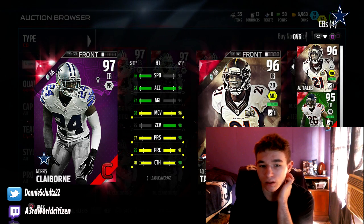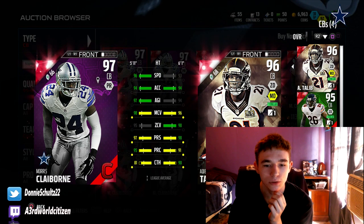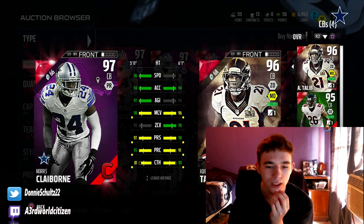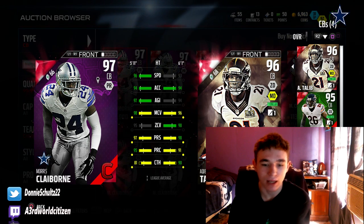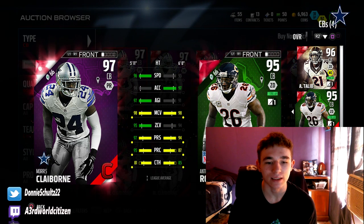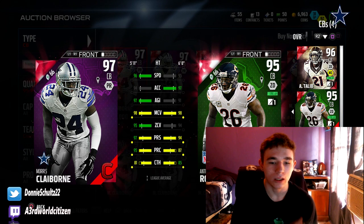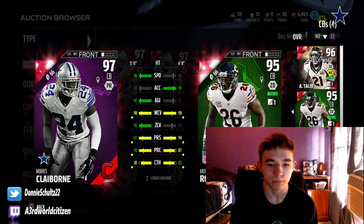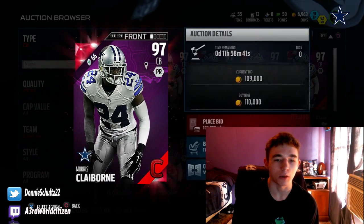Compared to Ketel, Morris has three more speed, same acceleration, three more agility, two more man, three less zone, one less press, four more play rack, and nine less catching. Compared to Diantro, he's got one more speed, three less acceleration, three more agility, same man, one better zone, three more press, eight more play rack, and four less catching. So he looks like a monster — I might have to pick him up.